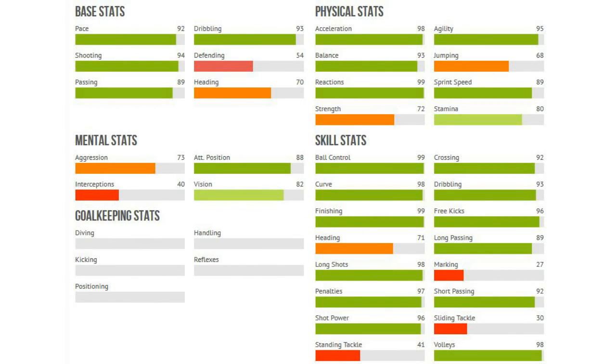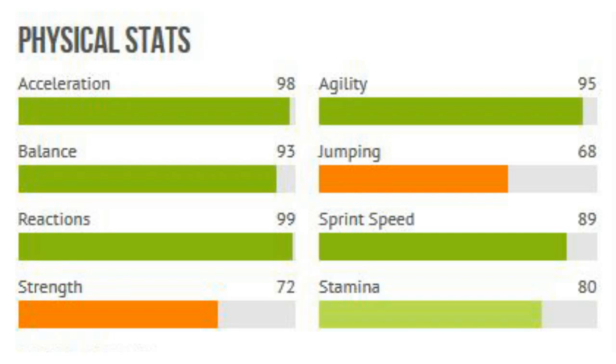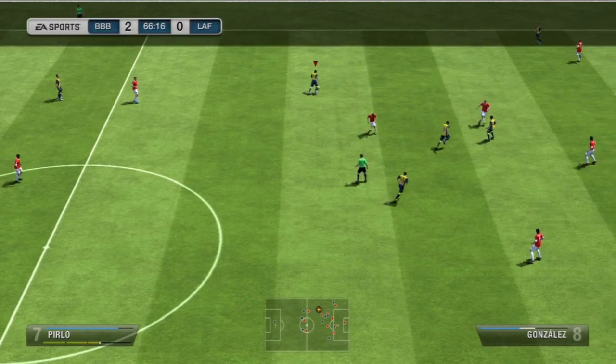Let's check out his stats. I took these screenshots from Footwiz, the Ultimate Team Database. 92 pace, 94 shooting, 89 passing and 93 dribbling — absolutely amazing stats. You can forget about the defending and the heading of course. Physical stats are insane: 98 acceleration, 99 reactions, 95 agility, 93 balance, and 89 sprint speed. He now has over 70 in strength. Also 88 attacking positioning combined with high attacking work rate, low defensive work rate, which is always very nice. 82 vision is not too bad either. His skill stats are just immense dribbling-wise and shooting-wise — everything is insane. Good free kick and corner kick taker as well. Apart from heading and defensive stats, all in the green area, which is really, really good — including long passing above 90, which is just crazy.